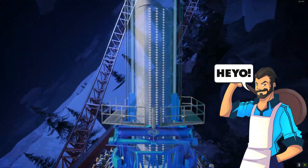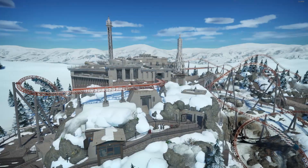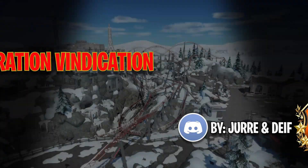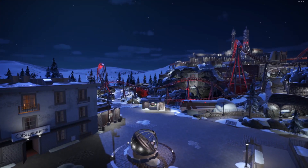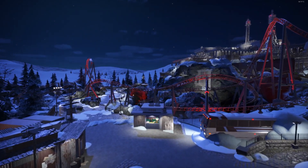Hey, my Planet Coaster friends, Xelixxer here and welcome back to another episode of Park Spotlight. I am joined by Jure today. And we're looking at his creation, Operation Vindication. They say: my friend Dave and I built this Soviet-themed mini park that consists of a heavily themed plaza area, a flat ride, and a coaster.